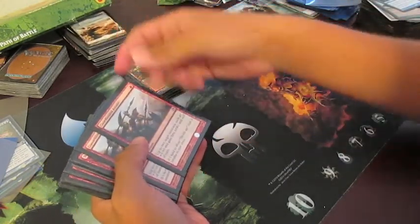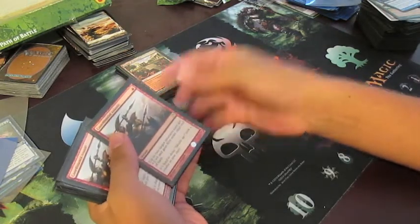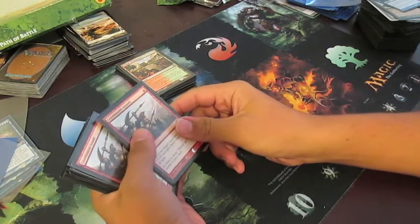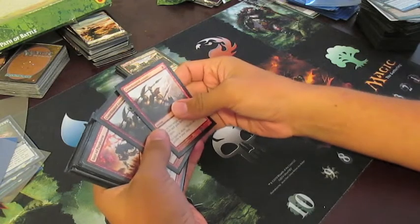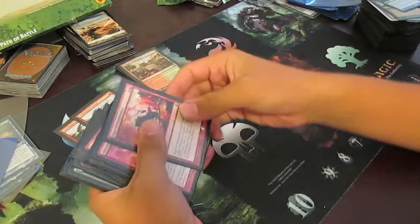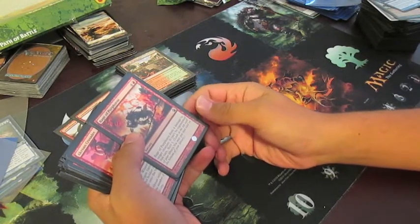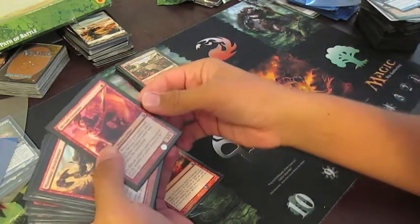For red, I had two Coordinated Assaults, which are an awesome pump spell that also trigger heroic. The only big heroic trigger I really had was Anthousa, to make lands into creatures. I also had Rage of Purphoros, which is some pretty expensive removal, but it's removal nonetheless — not too bad.